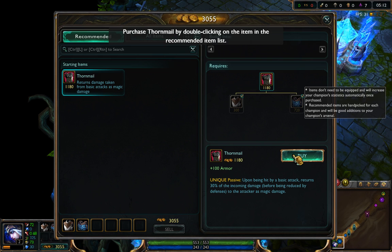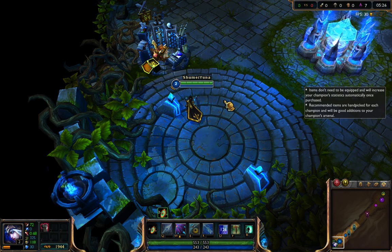The shop has many items for sale, some of which are components for more powerful equipment. Ashe already has a cloth armor and a chain vest in her inventory. These are the two components required to forge Thornmail. You've successfully purchased Thornmail, which is a great defensive item against enemies that have a high attack speed.